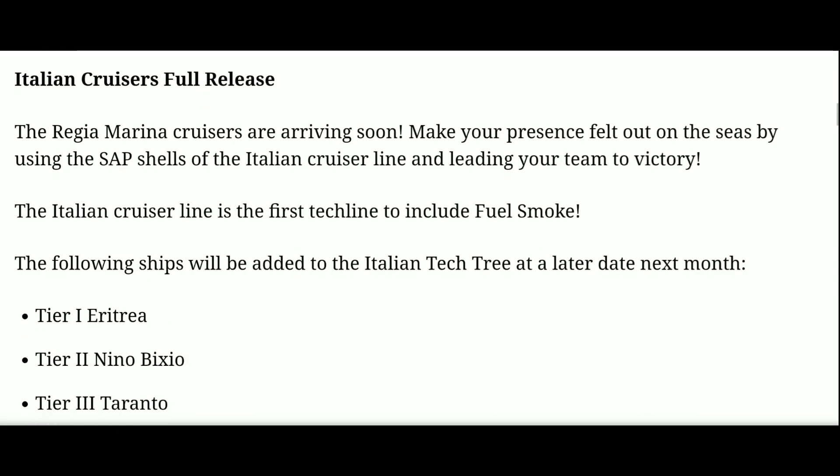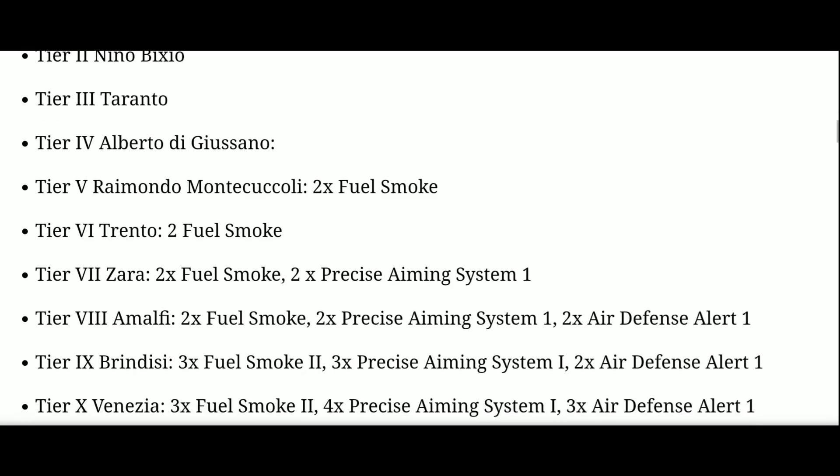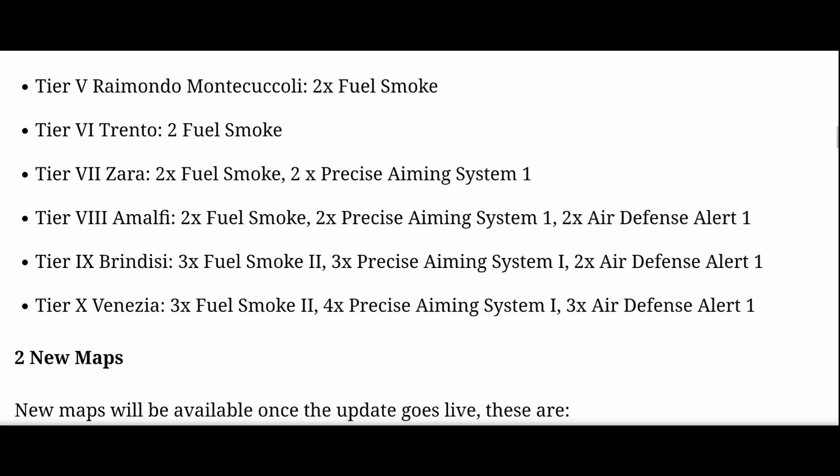Italian Cruisers full release — that's something we're expecting, so we will have a new tech tree. I would assume it's going to happen sometime next month because the current Blitz pass is still active, which has the previous ships in it. So while that's ongoing, obviously we're not going to see the tech tree. Here we got the list of them, and nothing really surprising other than we now know what the ship skills are: precise aiming, fuel smoke, and air defense alert. So I wasn't that far off with my captain skills in my preview after all.